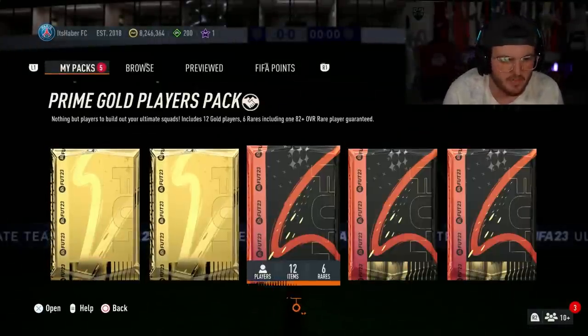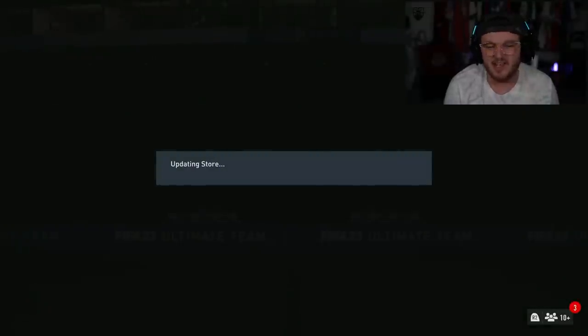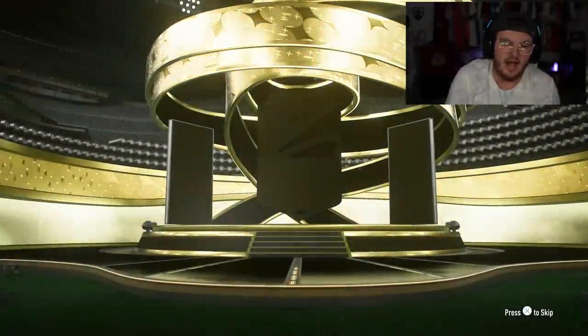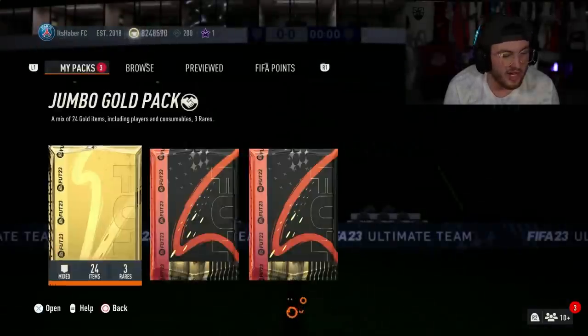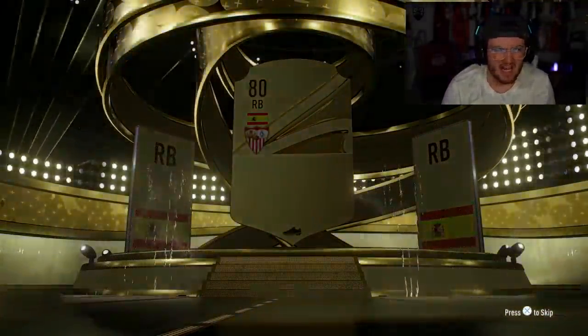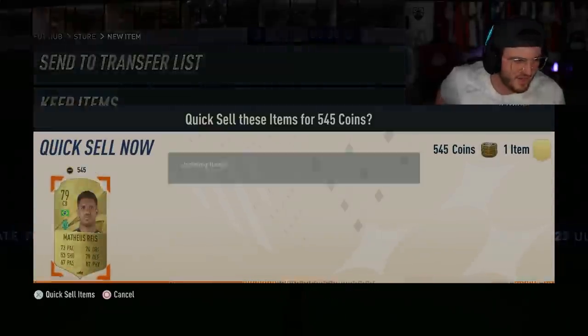We've completed Spooky Matchups, which is also out at the moment - really, really easy to complete, does not cost a lot at all. Every time we get a 45k pack and other packs to open, which is nice. Hopefully we can get an out-of-position from these. If you're running a Road to Glory account, or maybe you just don't have a lot of coins, I feel like these would be a good way to make some coins back. Alexa, stop! That's twice now - she keeps interrupting me. I'm going to have to unplug her.